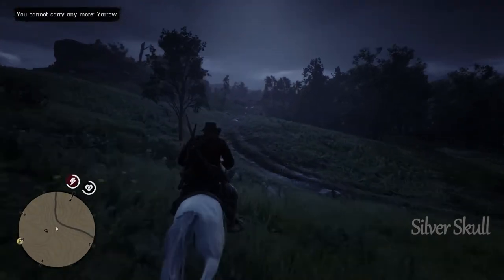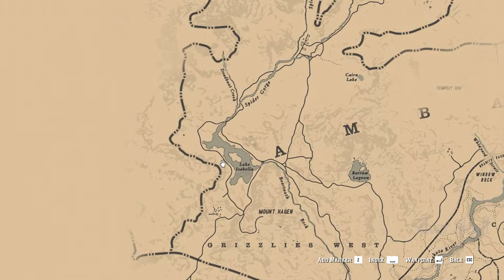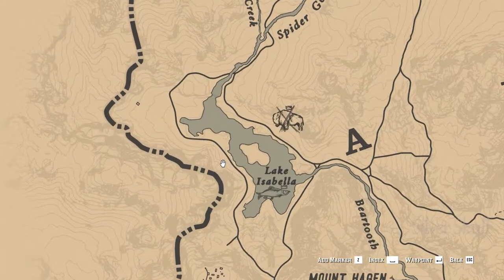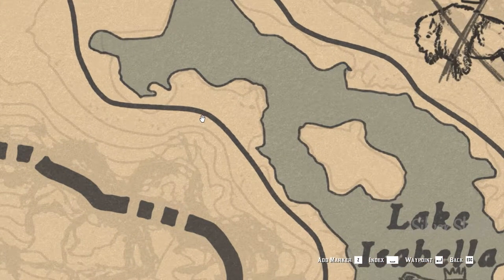To get this horse, you need to unlock the stable in Chapter 2. After that, head to this location near Lake Isabella in the north. Once you go there, make sure you save your game before trying to get the horse.